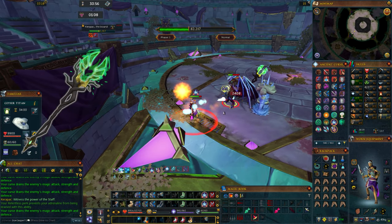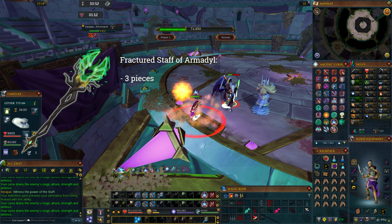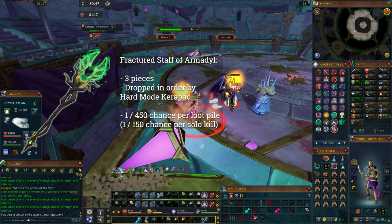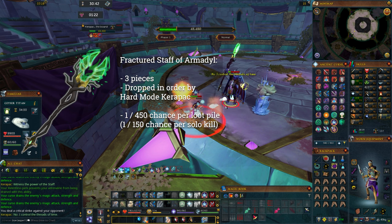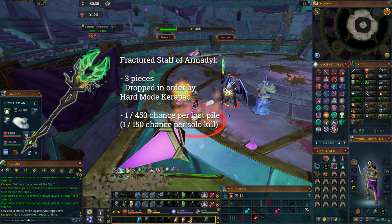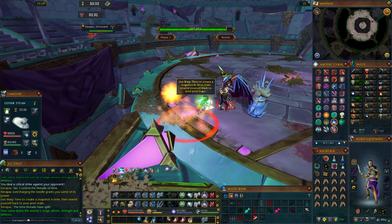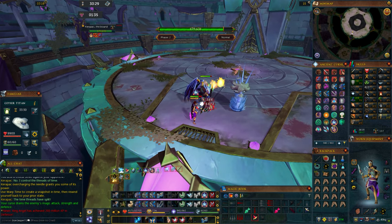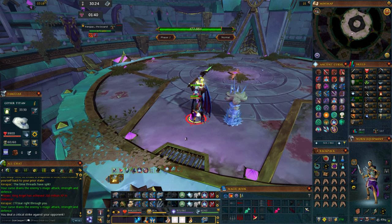The rates of players completing the Fractured Staff of Armadillo are even more baffling. Each of the 3 pieces needed drops in order, which helps a lot for an iron especially. Each piece has a 1 in 450 chance per loot pile, and since there are 3 drop piles, there's a 1 in 150 chance per solo hard mode kill of getting a Fractured Staff piece. One player in the same Ironman clan chat has completed the Fractured Staff in only 122 hard mode Karapak kills — well below the expected drop rate for even 1 piece.